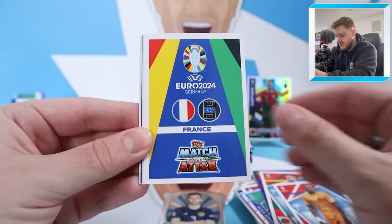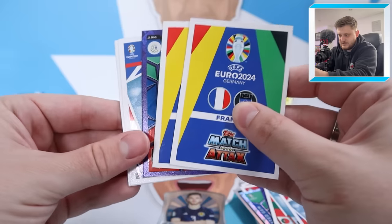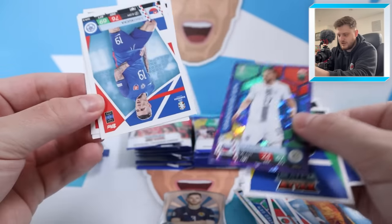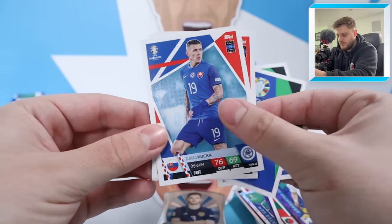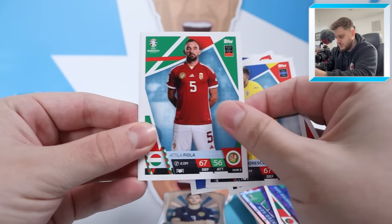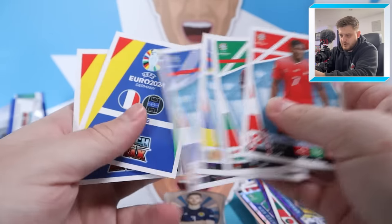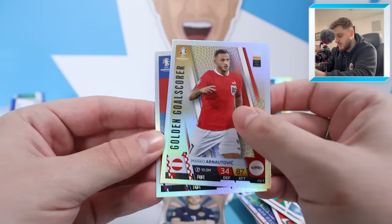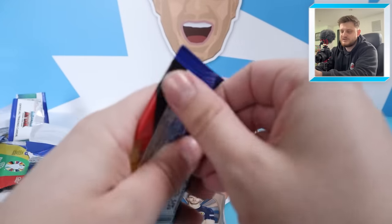Next up we have Steven Bergwijn and a couple of inserts, plus a purple parallel of Vipotnik graduated gem. Then we have Kutzka, Sorescu, Fiola, and Brill Mbolo. Our inserts are golden goal scorer Arnautovic and Hero Schumeni for France.